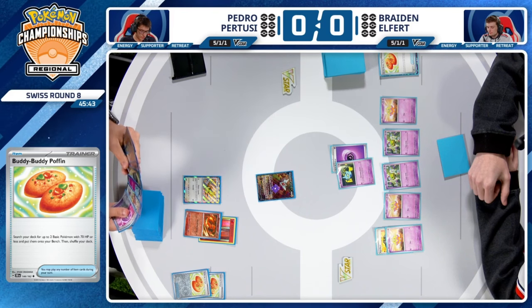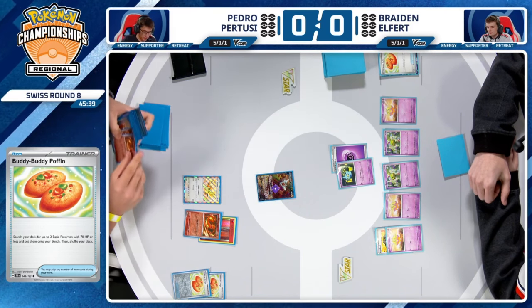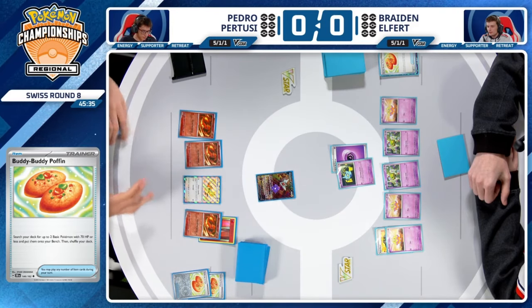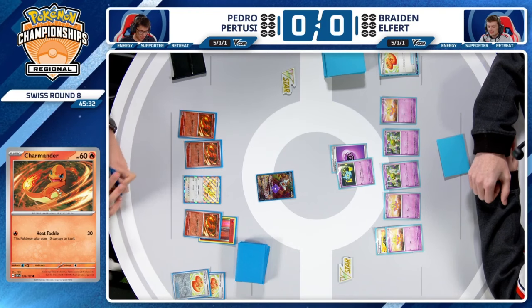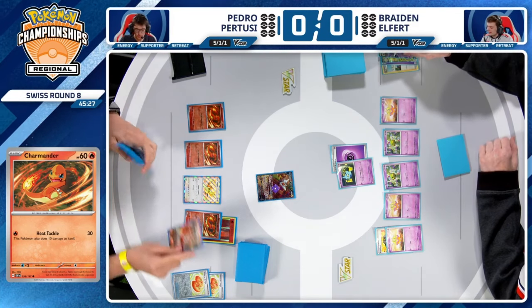So it's an option if he wants to go for it. Prime Catcher is an extremely valuable card — you only get to play one ACE SPEC in your deck. Is this the time? That has to be the big question Pedro is wondering. I honestly think it is — you want to put on the pressure, advance your win condition, take that prize card.